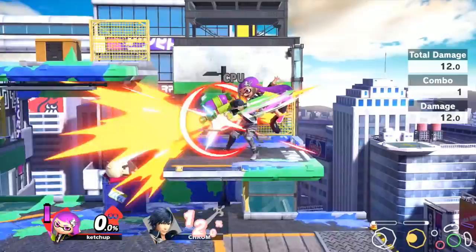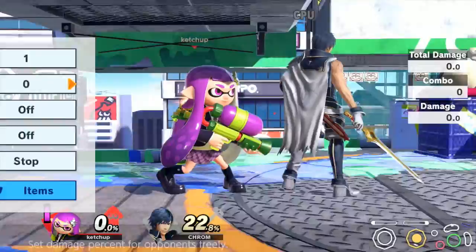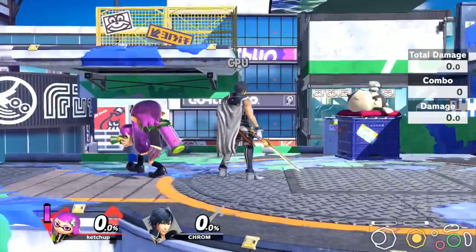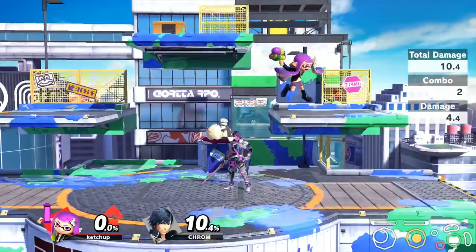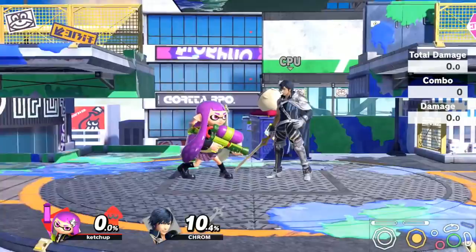In terms of usual bread-and-butters, the thing that's most important is that ink is just really powerful to land on your opponent. You want to think of as many ways as possible to land ink. These are some methods I found to be extremely good. First of all, forward throw automatically inks your opponent. So if you get a grab and they don't have ink, you should always go for forward throw because it will get ink on the opponent, and then you can do the rest of your combos and you'll do way more damage.